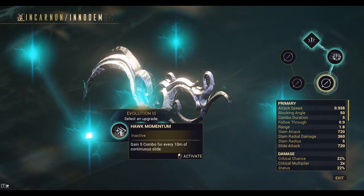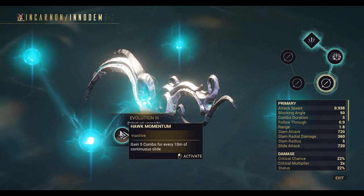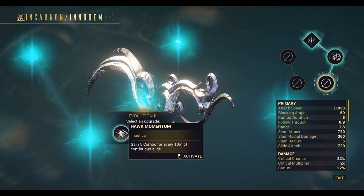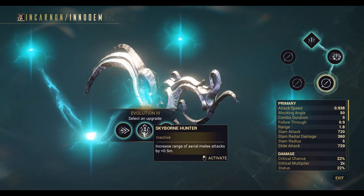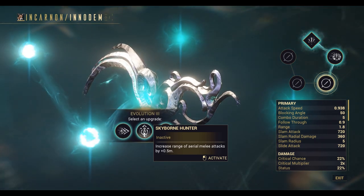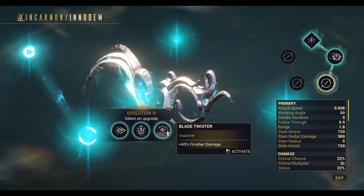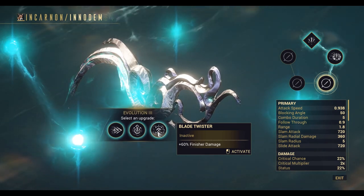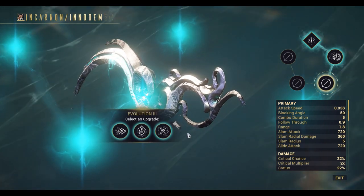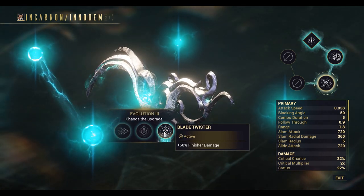Evolution 3. We've got: gain 5 combo for every 10 meters of continuous slide; increased range of aerial melee attacks by 0.5 meters; and a plus 60% finisher damage. That one looks pretty nice.